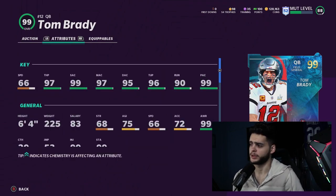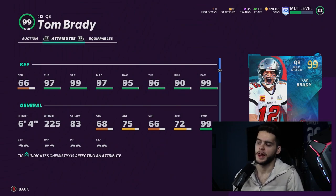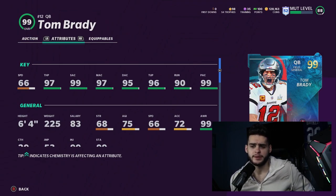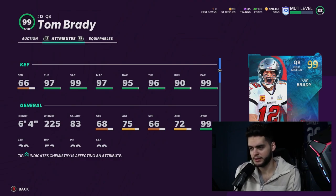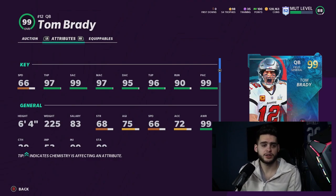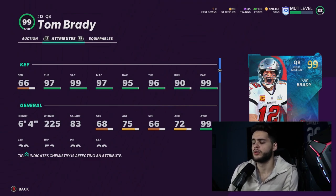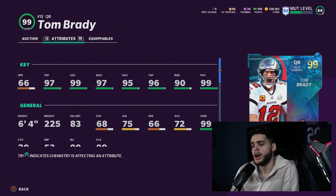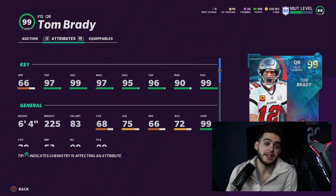Let's start with the card art — the 99 overall gold looks great. I love that there's no circle around it; I like how it's just on there. Speed: 66 overall — subpar, but we knew that. Throw power: 97 — amazing. Short accuracy: 99 — amazing. Medium accuracy: 97 — amazing. Deep accuracy: 99 and 95 — amazing. Under pressure: 96 — amazing. Throw on the run: 90 — great. Play action: 99 — great.